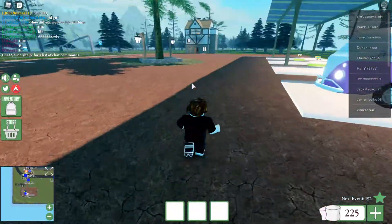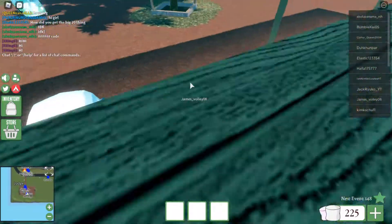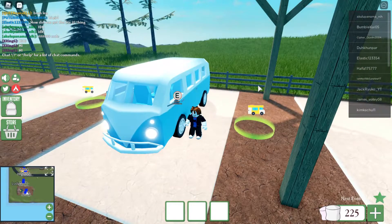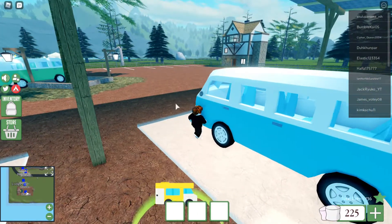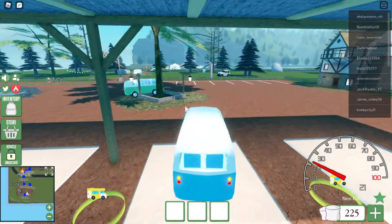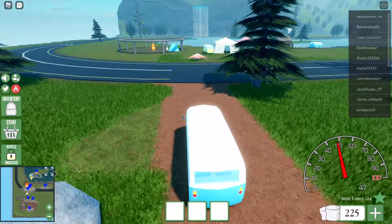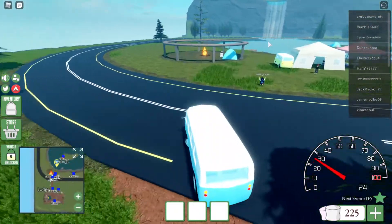The first thing you want to do is go to this little garage — whatever you want to call it. Go there, click your car, tap if you're on mobile, and you enter as the driver. Then you want to go here to the main road. There's a variety of different places you can go in this game, but today I'll be taking you to the lakes.